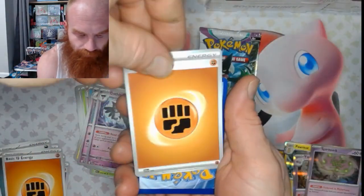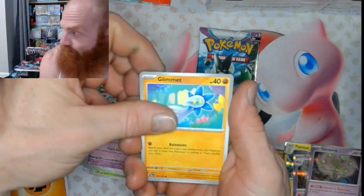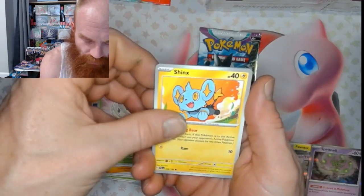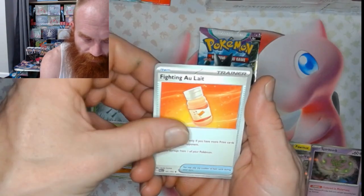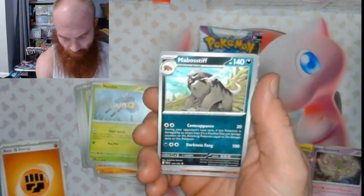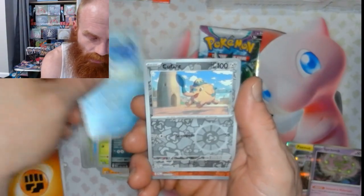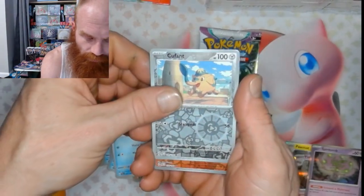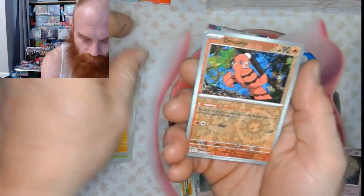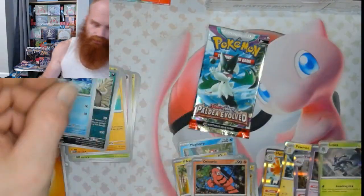Energy Flip, Fighting. All right, we got Glimmet, Bramblin', Jynx, Nimble, Fighting Oolay. We got Mabosstiff, Waxwell, Cousin, Oricorio, and Logix.